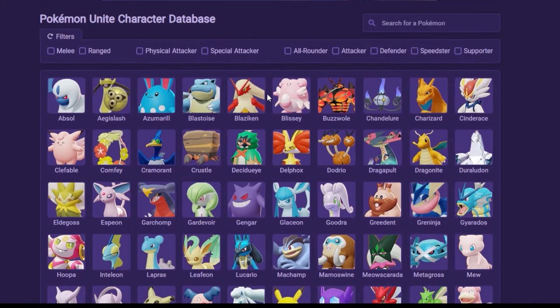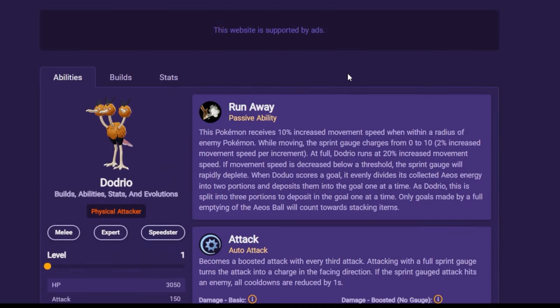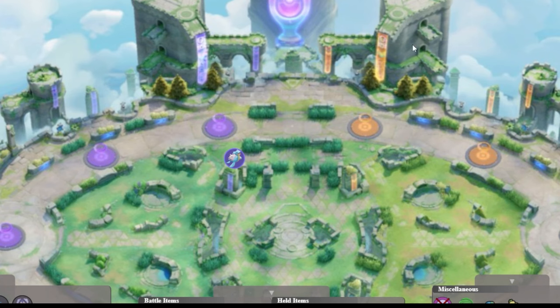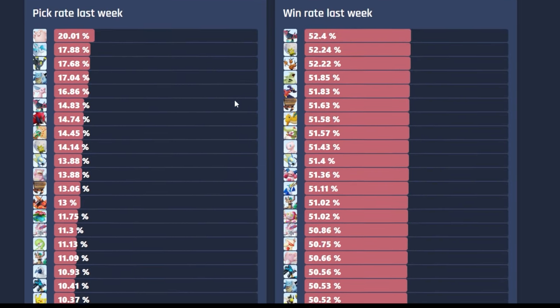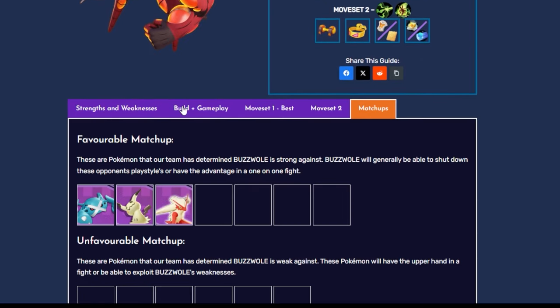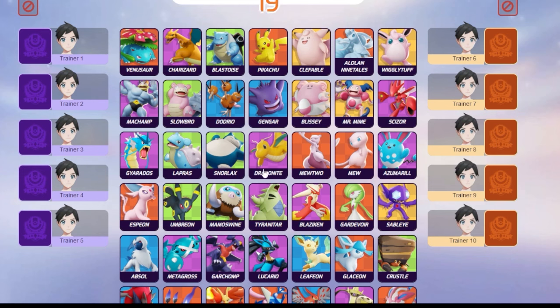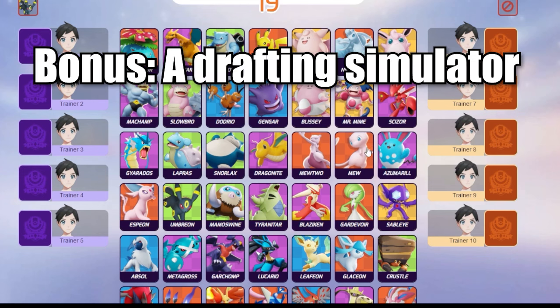Tip number five: utilize online resources such as Unite DB for understanding Pokémon and their builds, AOS Kit to talk through strategies with your friends, Unite API to look up player data and metadata, and Unite Guides as an additional resource for understanding a particular Pokémon in Unite. These are four fantastic free resources that will help you improve in the game.